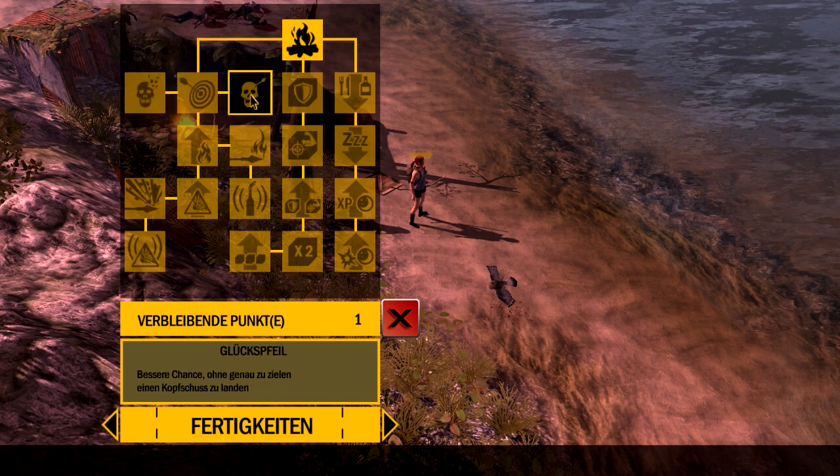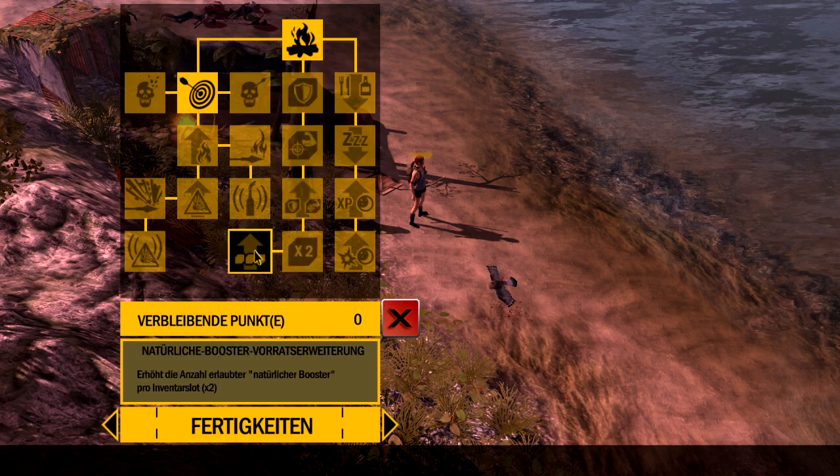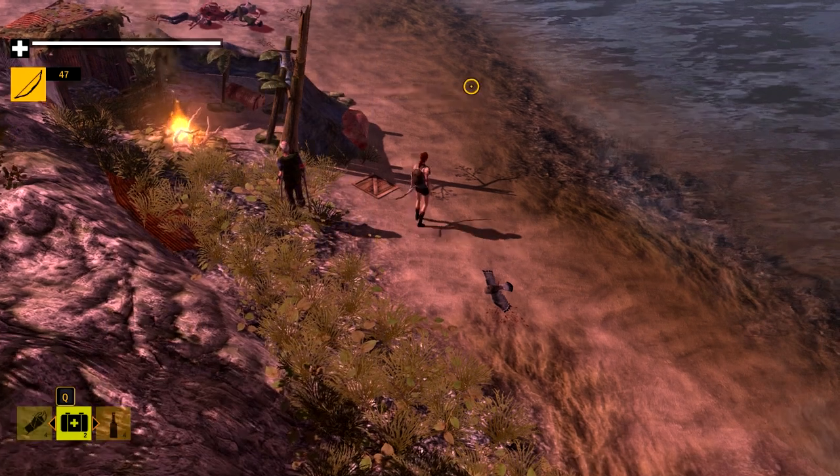Bessere Chance, ohne genau zu zielen, in einen Kopfschuss zu landen. Wir machen auf jeden Fall erstmal das hier. Das hier sind Fähigkeiten fürs Überleben – sogar Erfahrungspunkte-Bonus hier. Hier sind Schutzsachen. Und das hier ist halt Kampf – also hauptsächlich Pfeile, Molotow-Cocktails und sowas.